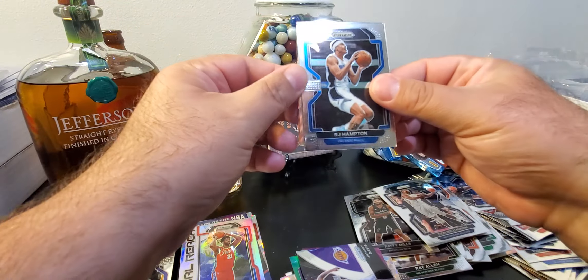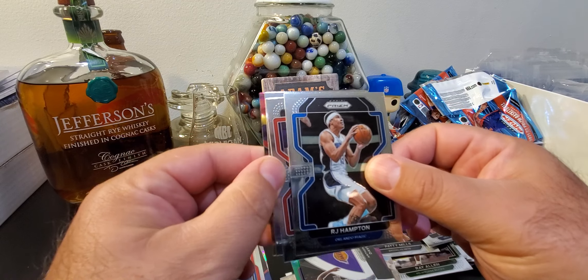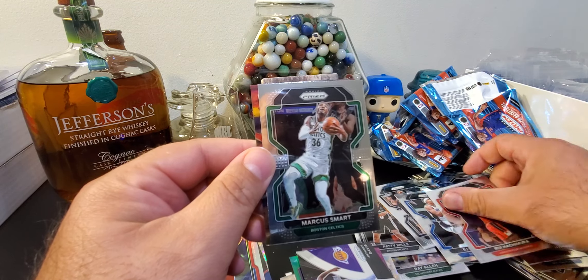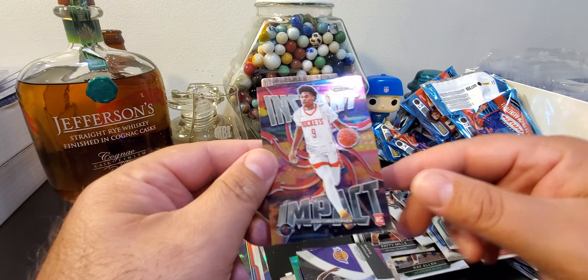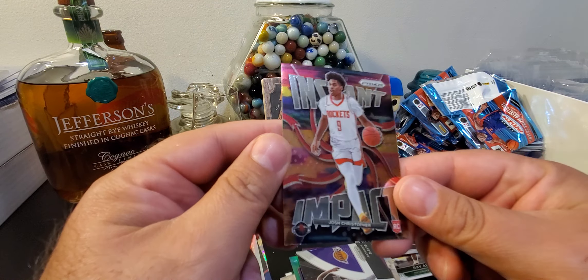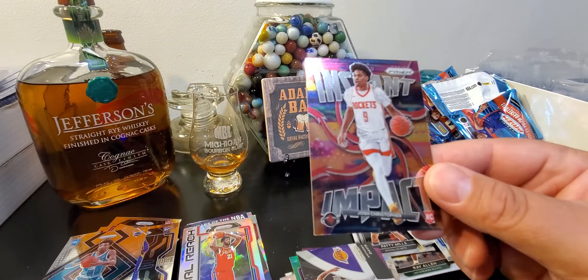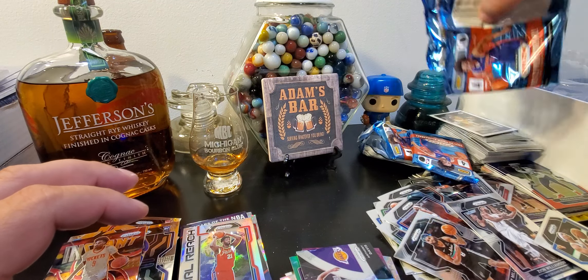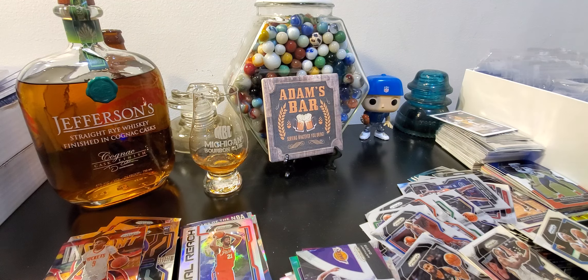Looks like there's an insert on the back — no silver here. There's a Rui Hachimura. Marcus Smart. Gimme a rook — there we go. Instant Impact, Josh Christopher. So the blasters overall were $29.99, so $30 each — $90 total out the door.